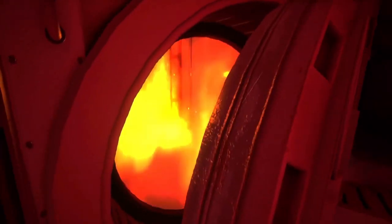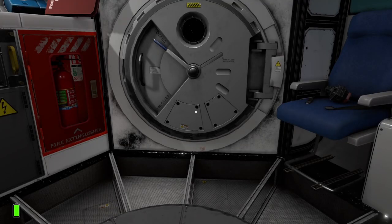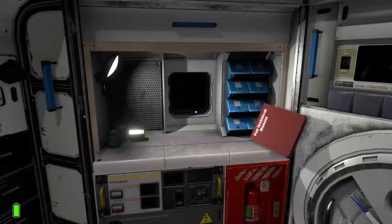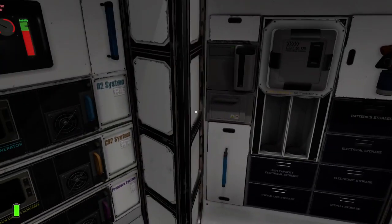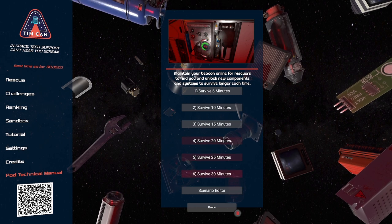I jumped into this game without doing any of the tutorial and died. Then I tried again and accidentally opened up the hatch to space and died again. This kind of repeated in a loop until I decided I needed to actually look at the tutorial.